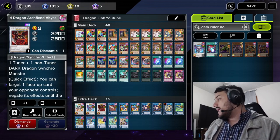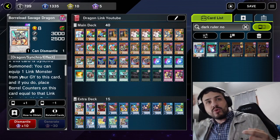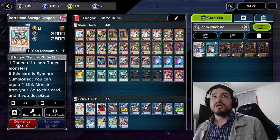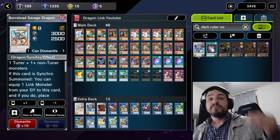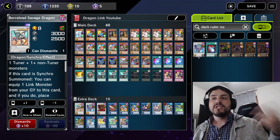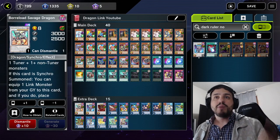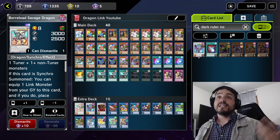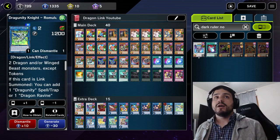For tip number eight, we're going to be talking about Savage. The effect of Savage is that when it's Link Summoned, you can equip one Link Monster from your graveyard to this card, and if you do, place Borrel Counters on this card equal to that Link Monster's Link Rating. The cool thing about Savage is that if it loses the equipped monster — like if it gets destroyed or something — you lose the attack boost but you do not lose the Borrel Counters. So you keep your negate. A cool trick: if you have Savage with an equipped Romulus — so you have two Borrel Counters — you can Normal Summon Knightmare Tracer, target the Romulus equipped to Savage, pop it, Special Summon a Knightmare Monster from the deck, and Savage does not lose its counters. That's a huge plus because you're popping a card basically for free. You do not lose the negates when your equip gets destroyed.